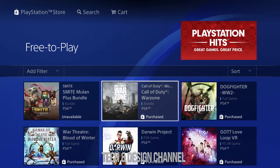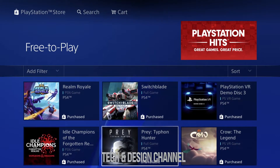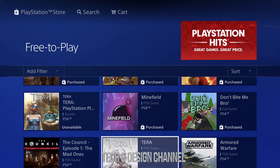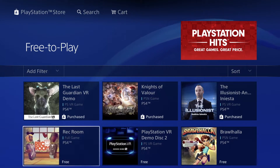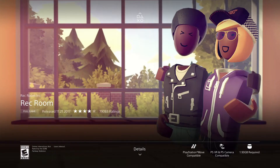Once we click there with your X, we're gonna see all these games available right now. You'll notice it says 'Purchased' — that just means I have downloaded them, it doesn't mean I paid anything, because all of these games are free. We're gonna start off with this one right here — it's a full game, not a demo, not a trial. This one's 1.93 gigs required, so we're gonna go ahead and download it.